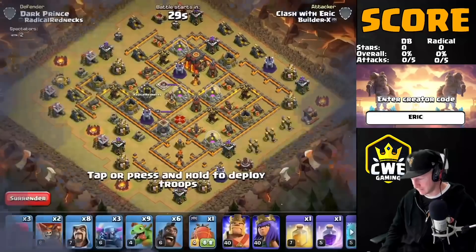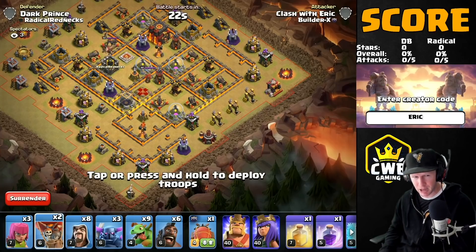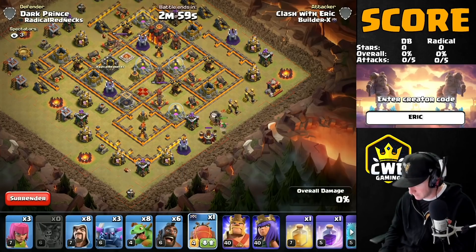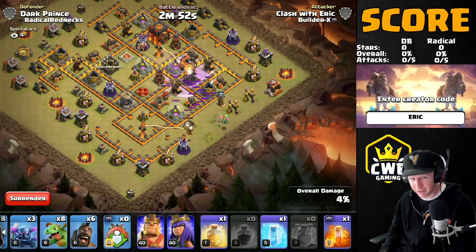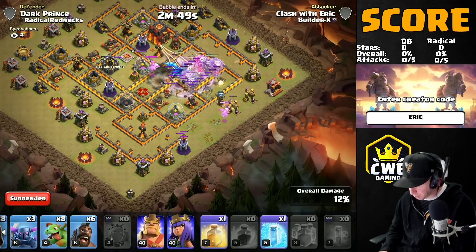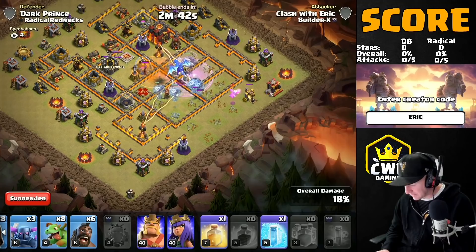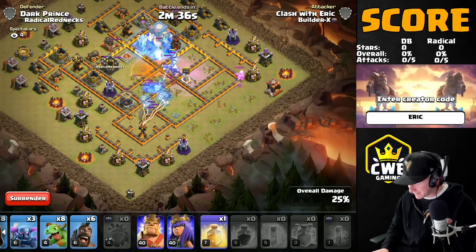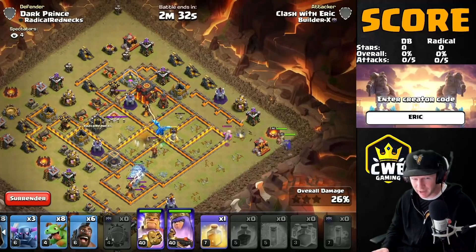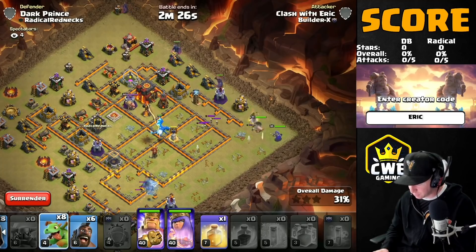We put the blues down, follow with the baby dragon, then the blimp goes in to bomb out the area with those air defenses — we want to land directly on the air defense. Blimp in, double clone, rage — spread the clones out so the balloons have a wider split. We poison up the CC and try to catch the queen. Looking good, getting some good value out of this E-drag. Look at that pack of balloons going down south — if they get that inferno, that'd be huge!